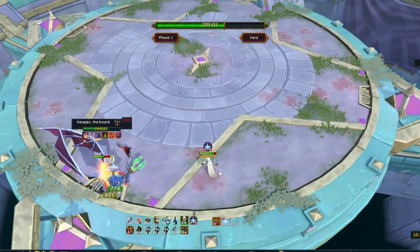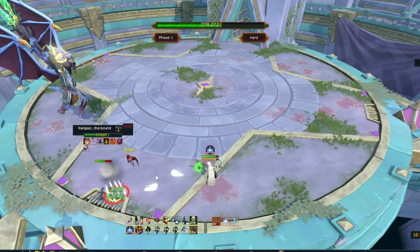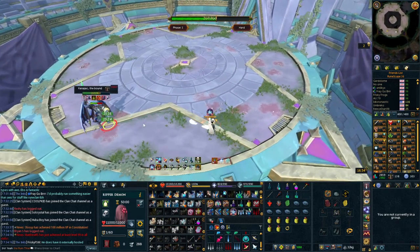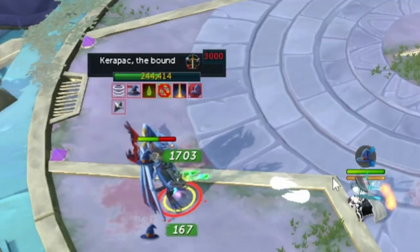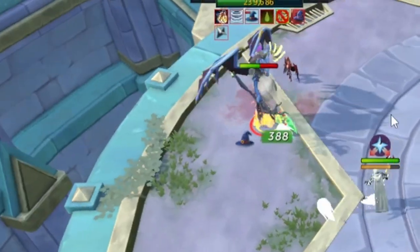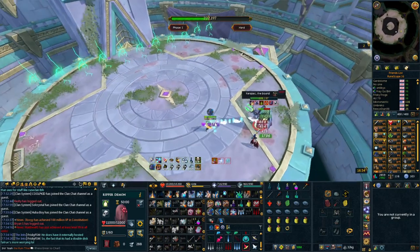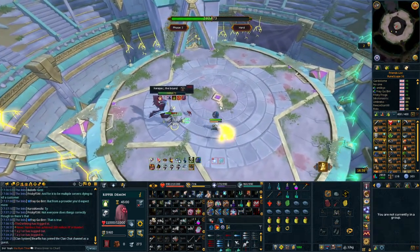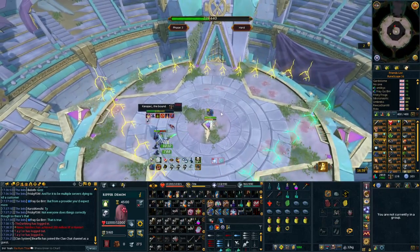After he has done three dives in total, he will go back to regular auto attacks and you want to prepare for his third mechanic: Lightning Strike. Once Karapak completes the jumping slams, he will do a few more auto attacks and then yell 'witness the power of the staff.' He'll raise the staff and summon a lightning wall. There will be one lightning wall for each phase — one in phase 1, two in phase 2, and three in phase 3 at the same time. This gets a little more difficult to deal with, but there are easy ways to handle it. Don't panic — it's terrifying but not that big of a deal.